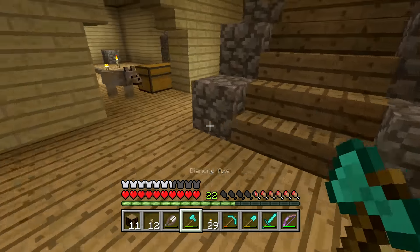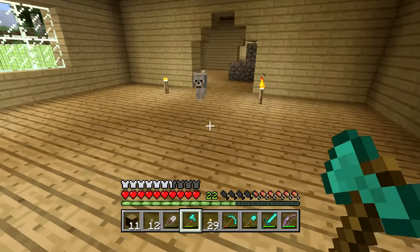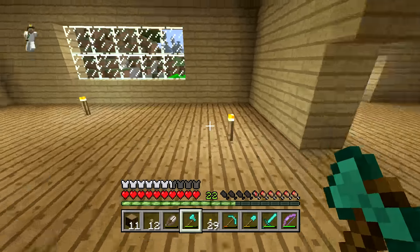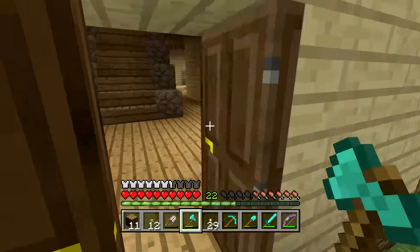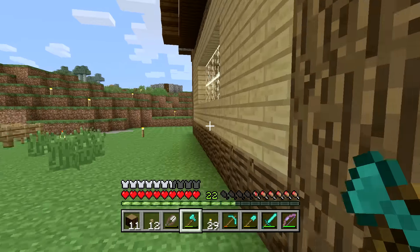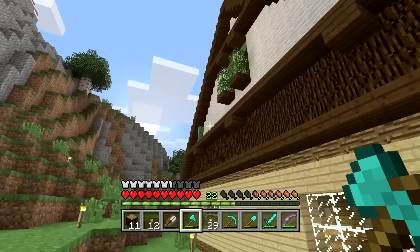Bandit, we're going to have you over here in your little room. I know it's not much right now, maybe we'll spruce it up later on or turn it into something else. But this is going to be your temporary room for now. Bandit, you're going to stay right there, just hang out in the house. And when it's nighttime, me and you are going to go on a zombie killing spree. But for now, we're going to go ahead and head on up here and put some buttons up here.